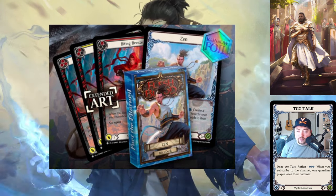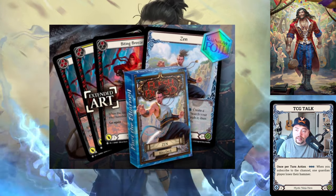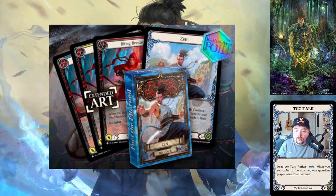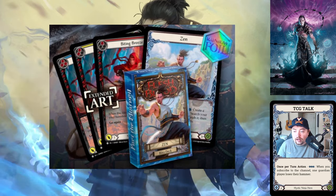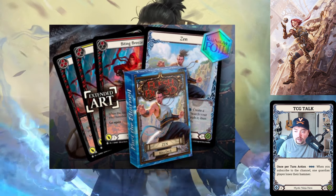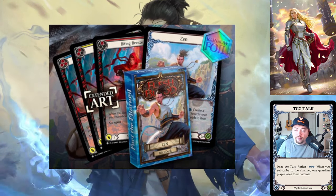When this hits, something happens in your banish zone. The most logical answer is it could be like the zero-for-three version of Flex Clause. For reference, Flex Clause from Dynasty is a one-for-four, two-block, go again that says 'when this hits, create a Crouching Tiger in your banish zone.' Biting Breeze could say 'when this hits, create a Crouching Tiger in your banish zone' — that hidden text fits right in the middle.